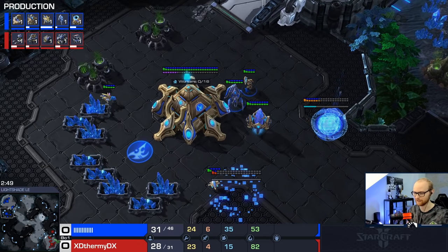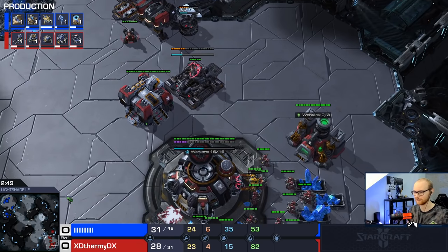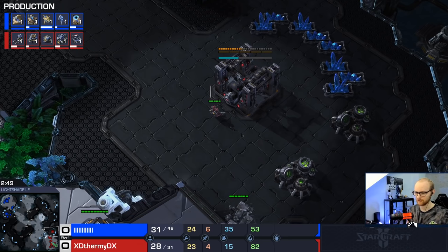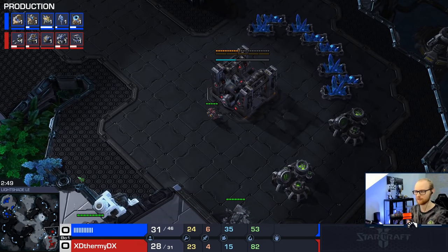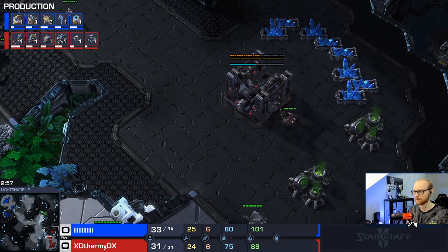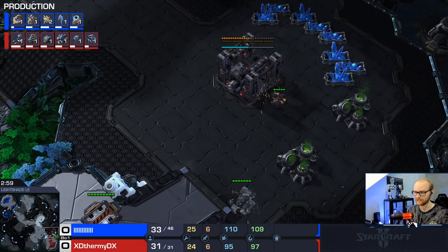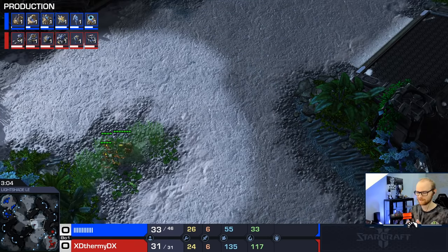You can tell already - for the Protoss this is super hard to read. For all he knows I could be on one base making marine-tank right now. In reality I'm just playing an expansion build. You might think, aren't you just behind compared to a normal reaper expand? But I actually calculated the timings - you're going to be about four or five SCVs down compared to a normal fast reaper expand, but you have faster tech, better scouting, and a safer early game. It's also possible the Protoss overreacts and starts making a lot of batteries, so in the end it doesn't set your build back far but has a lot of potential.